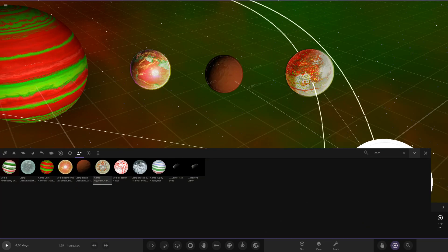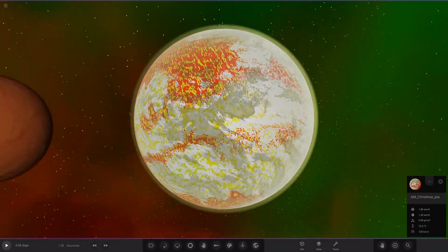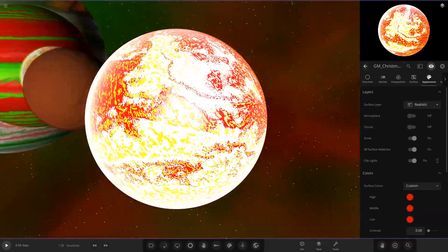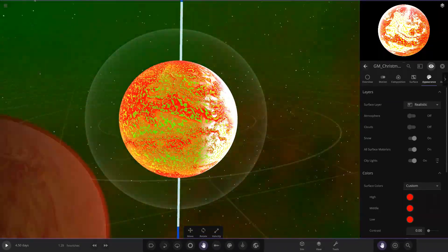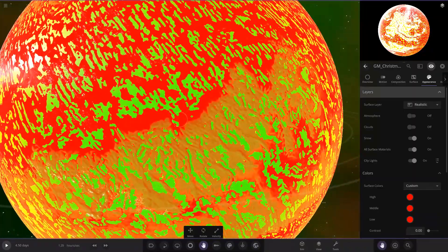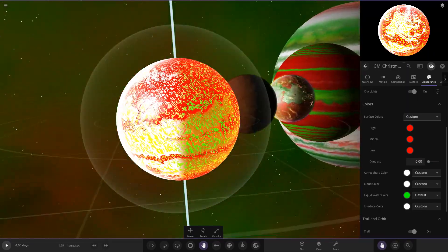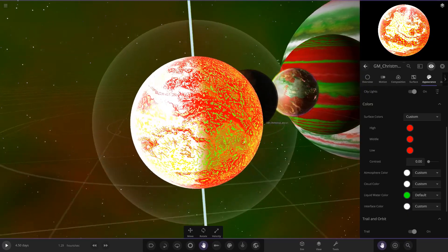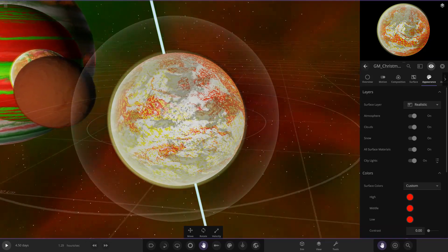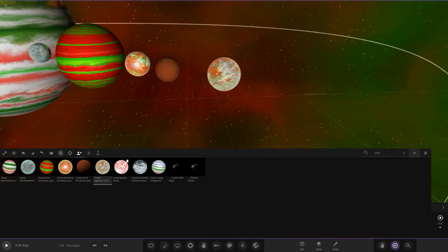Moving on, we've got Gigaman's Christmas planet. Oh wow, look at that! There's a lot of snow on the front area. Rotating around — super reflective white snow on the daytime side, and on the night side it goes to a more yellowy color with bright green glowing areas. It has green liquid water, which looks crazy, turning to bright yellow in the daytime. A very very nicely made world. The votes for this competition are going to be a challenging one.